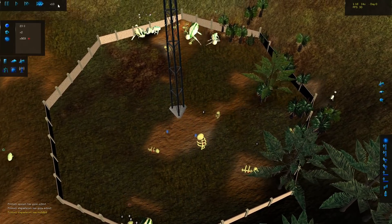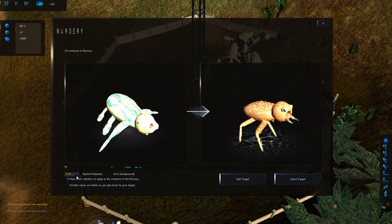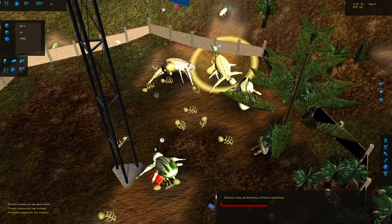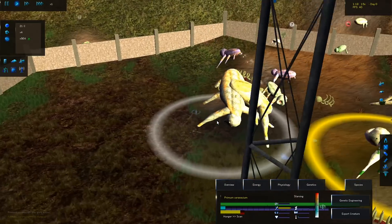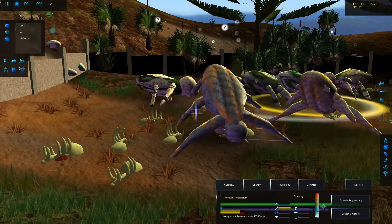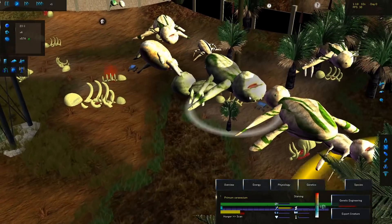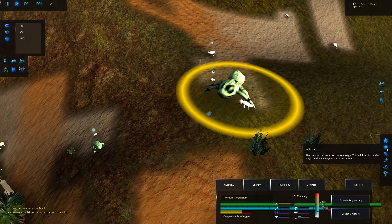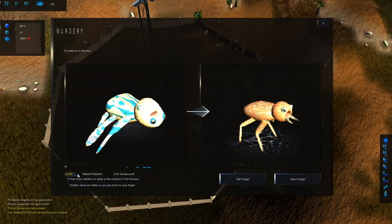They're getting massive, so big! The simulation is hitting only 30 FPS at max speed. Reduce radiation, reduce radiation — relax! They're so freaking big, I want them to be even bigger. They're bigger than this wall right here — they are already massive and gigantic. Look at this thing — I don't know why they're walking that way. We need to save that one. Let's place him out here — will you survive?